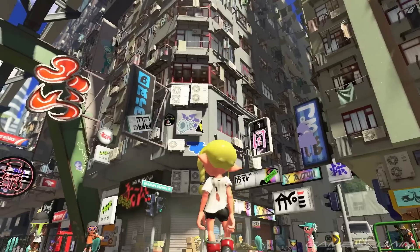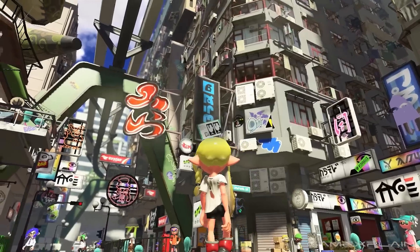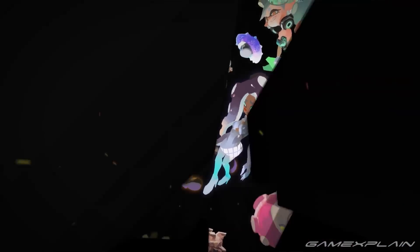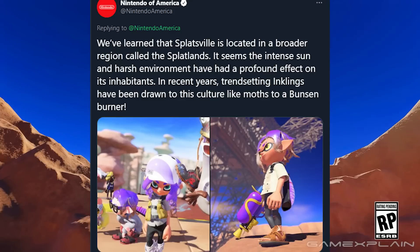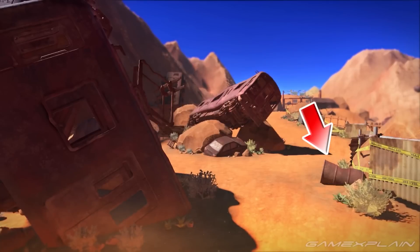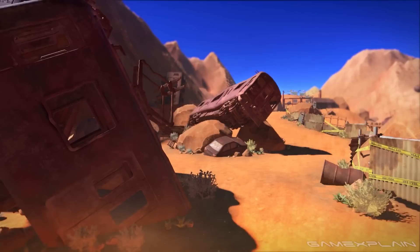Between the reveal trailer and a thread of information posted on Twitter, it's safe to say that we're not in Inkopolis anymore. Splatoon 3 takes place in a new Inkling and Octoling habitat, a city called Splatsville, also known as the City of Chaos. That last Splatfest of Chaos vs. Order, the Final Fest Splatocalypse, was pretty important after all. Splatsville is located in the greater location of the Splatlands, a barren desert-like wasteland littered with the ruined remains of a society long gone.